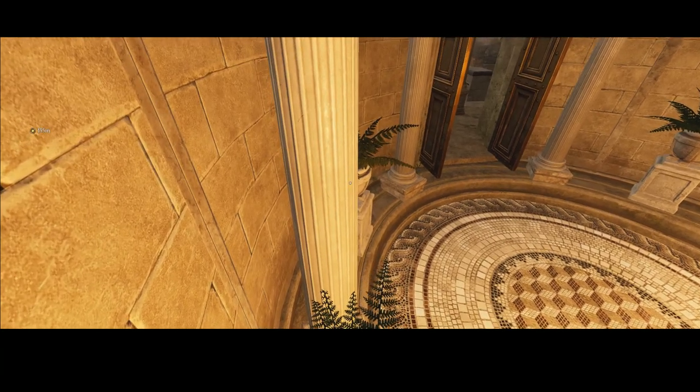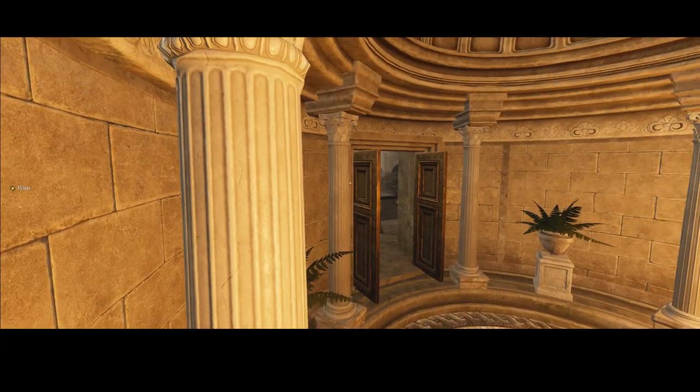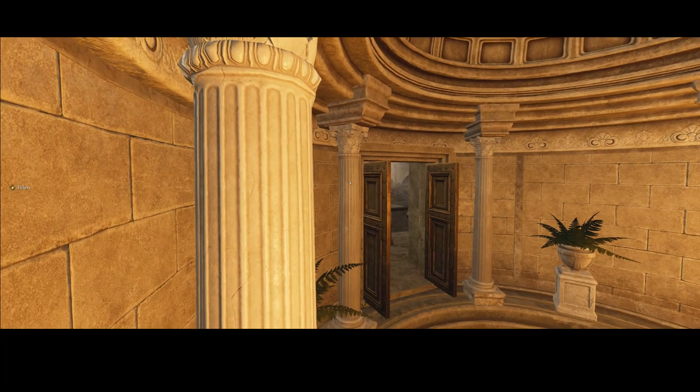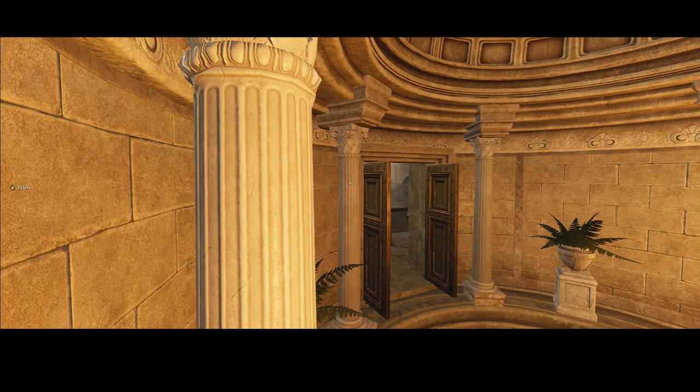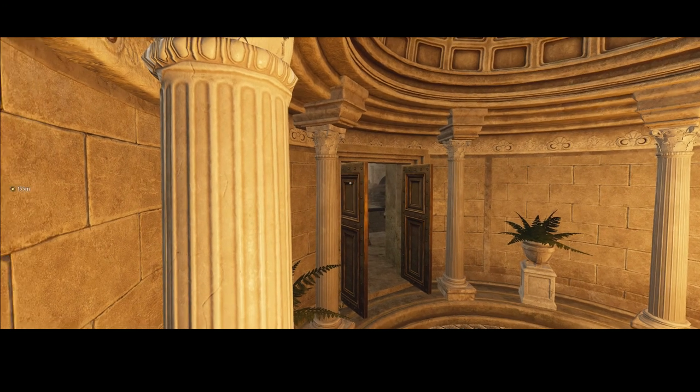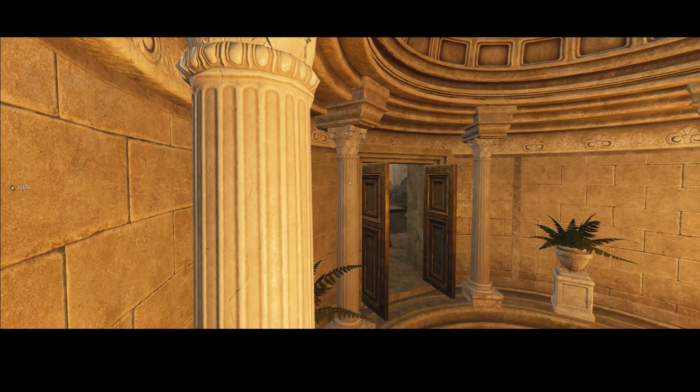Basically what we want to do is back up, and then tap left until we get the pot that the plant is on completely occluded by the pillar. We'll just tap it a few times — there we go. Pot is completely behind the pillar. We still see the fronds, but the pot is hidden. And then we want to have a look at this pillar over here and line up our crosshairs such that it's on the center of the pillar, aligned with the second dot on the door. Something like that should be good.